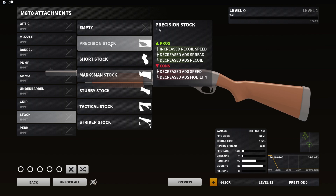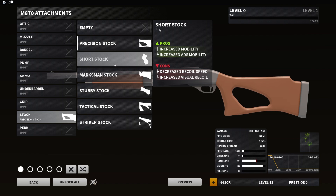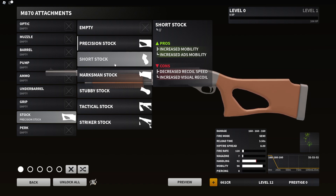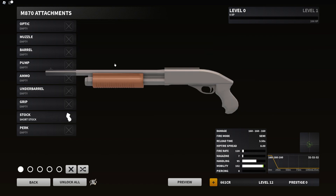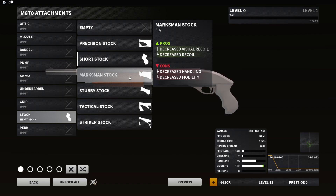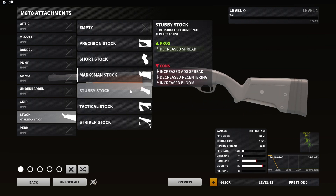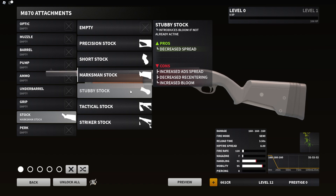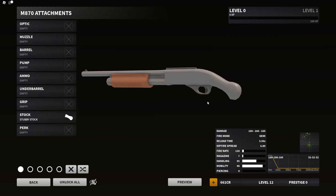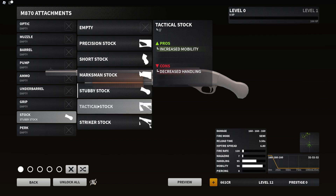Short Stock — pros increase mobility and ADS mobility, decrease recoil spread, cons increase visual recoil. Marksman Stock — decrease visual recoil and decrease recoil, cons decrease handling and mobility. Stubby Stock — pros decrease spread, cons increase ADS spread, recensoring speed, and bloom — there's definitely gonna be a lot of testing with these attachments. Tactical Stock — pros increase mobility, cons decrease handling.